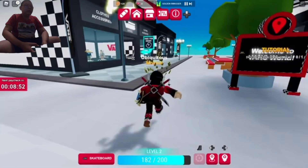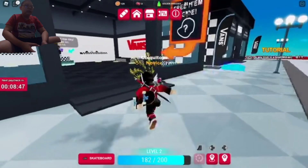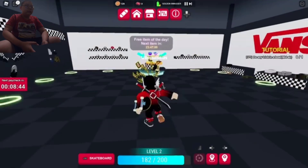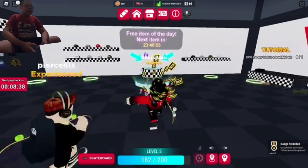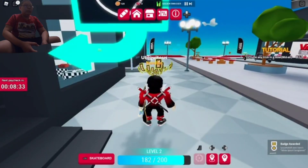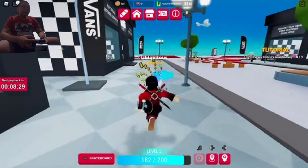So basically you do the same thing in here, but it's the shades this time. Press X and boom — that's how you get them! Since this video was kind of short, I'm going to do some skateboard tricks.